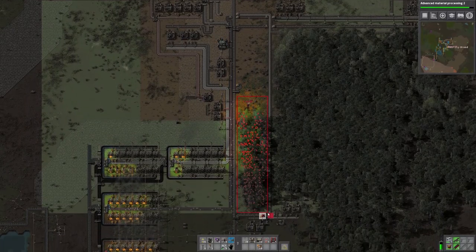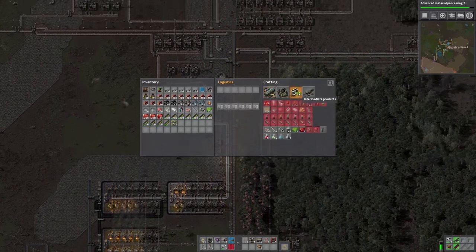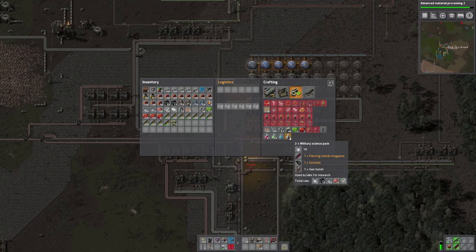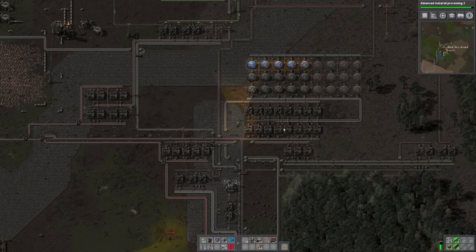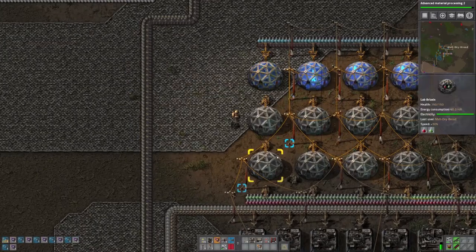Military science pack — the gray beaker, bottom right — they're getting there. We already have piercing round magazines automated. I need you to go automate gun turrets and grenades: look them up, figure out how to automate them, find a good place, and just go for it. Don't worry about making the science packs — just worry about the ingredients for now. I'm going to fix our science setup because with a bunch of filter inserters I can make this way more efficient.